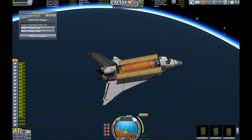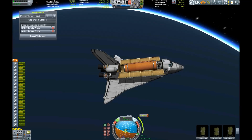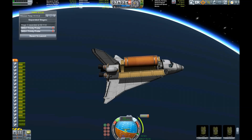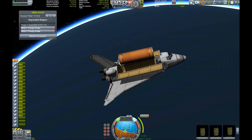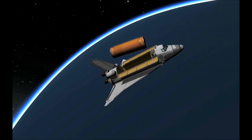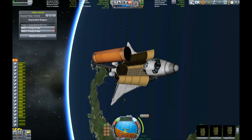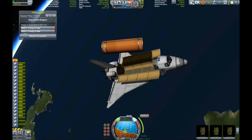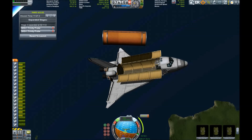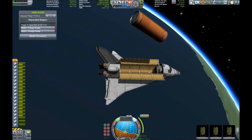We are delivering a payload: a 36-ton Rockomax fuel tank. Without any docking ports or other means to engage with it, it's basically just debris, but I put it in there for demonstration purposes so you can see that this shuttle is able to deliver 36 tons of cargo into low Kerbin orbit.